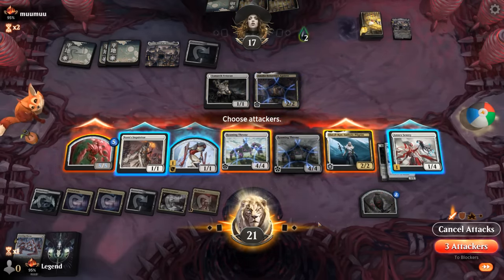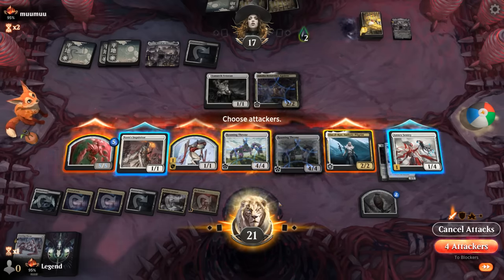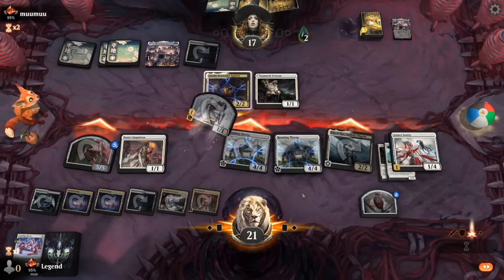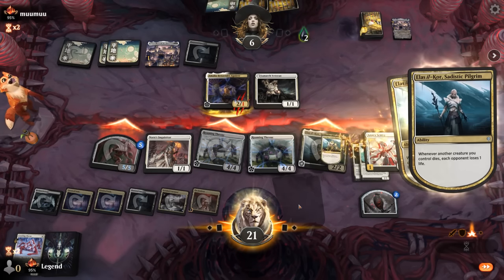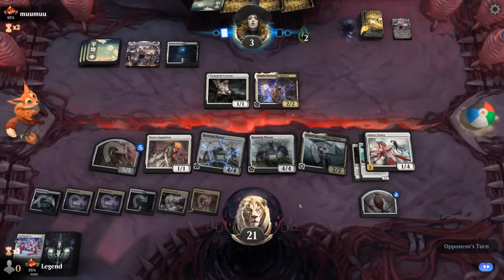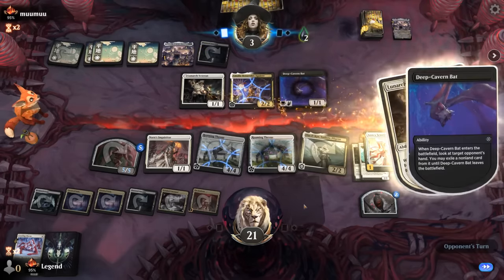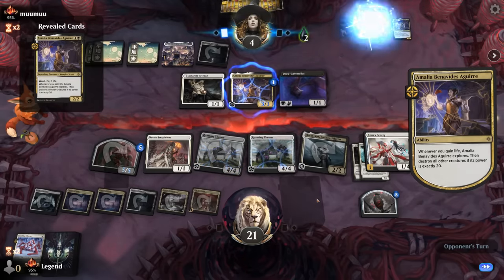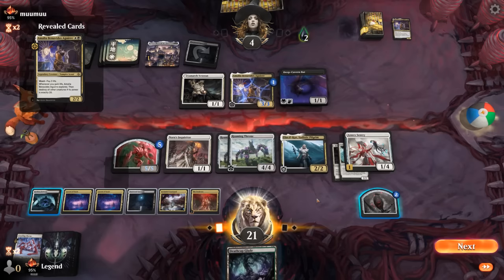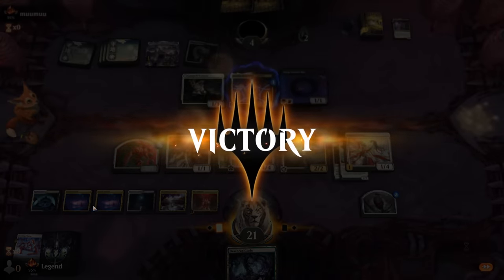The 5/5 can attack, the other creature can attack. If the Mite dies it triggers our Pilgrim a bunch, which might be fine. Our opponent falls to three. The Deep Cavern Bat doesn't see anything — quite fitting since it uses echolocation. With Deathcap Glade we have black and white to activate Fortress and attack, and can still animate an incubator. We close it out — on to the next one.